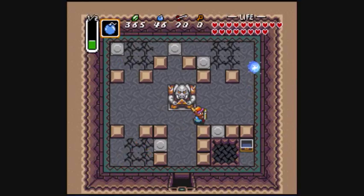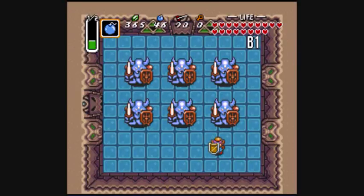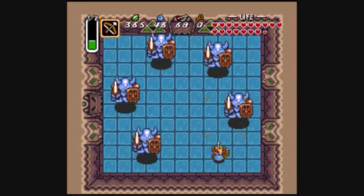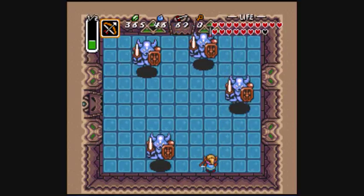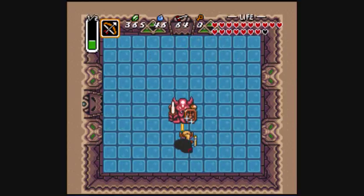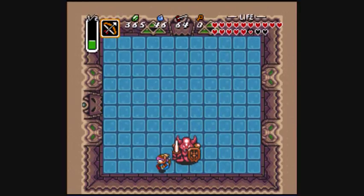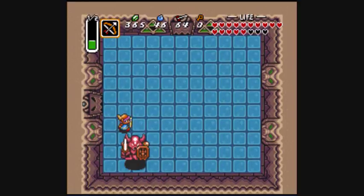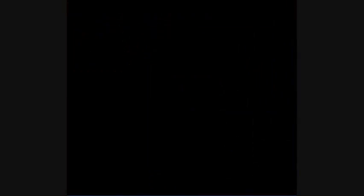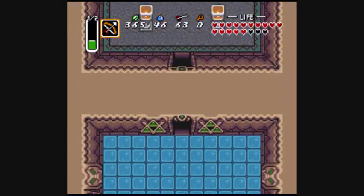Let's see what's on this floor. And we have a rematch with the Armos Knights. But because we have silver arrows and the golden sword — now I get my ass kicked. The main reason for that is because on ice you don't really have any very good traction. That's why I'm being such a little bitch.